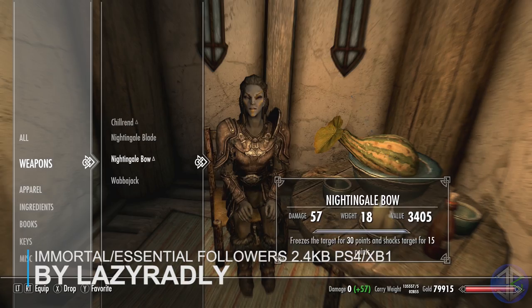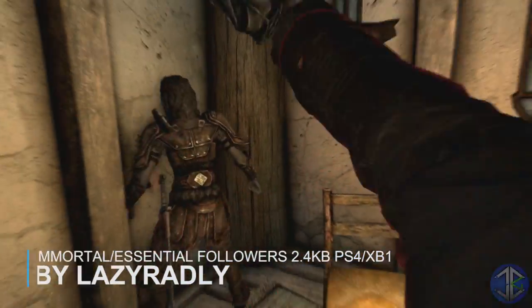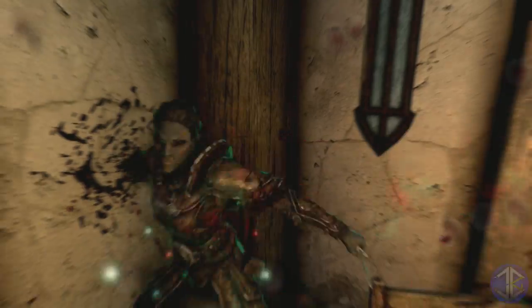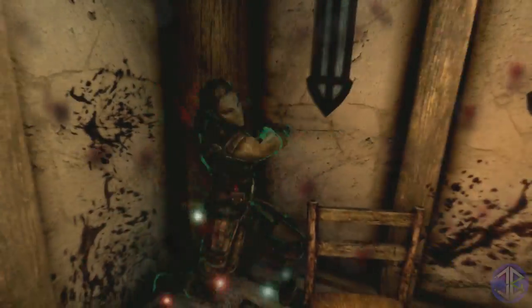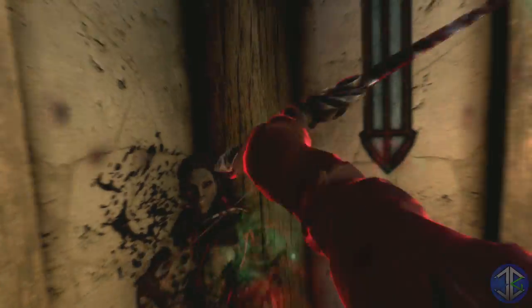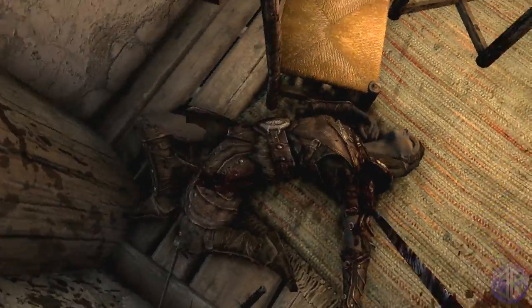Next up we have another simple one called Immortal Essential Followers. All it does is make any of your followers and companions in-game immortal. Many follower mods include this, but plenty of vanilla followers — especially the mercenary types found in inns — are non-essential. With this mod enabled you no longer have to worry about non-essential NPC followers dying on you, and this includes companions like dogs as well.